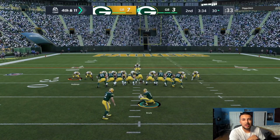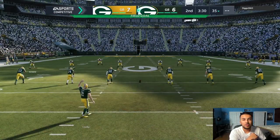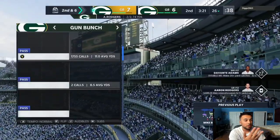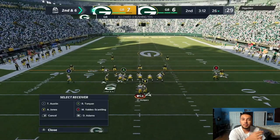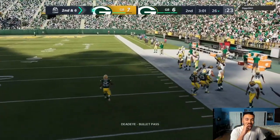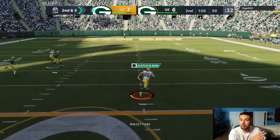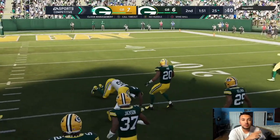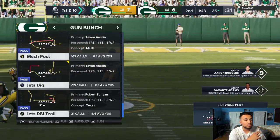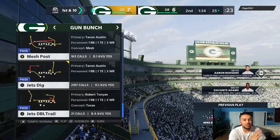My opponent just wanted quick easy passes like curl routes and wheel routes, and I caught on to that very quickly. I could tell he wasn't in the upper echelon of offense. He was two for two for 74 yards on offense so I decided to pick up the pace. We're going to run Z Spot — in regs that's just barbecue chicken, you have to abuse it to the max. My opponent actually made nice adjustments though, manning up the solo side receiver to that flat I love, and it guarded it pretty well.